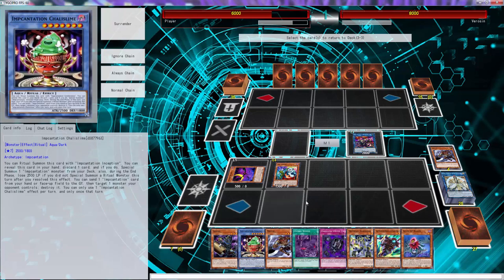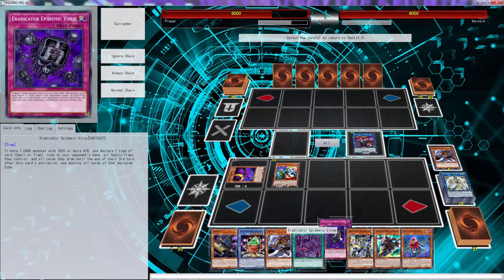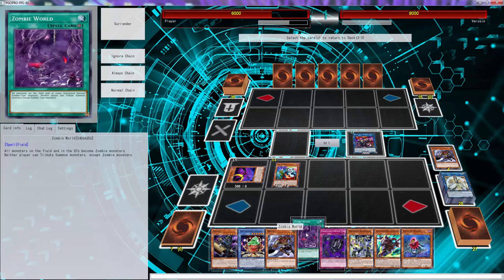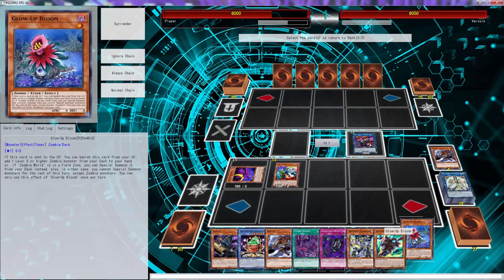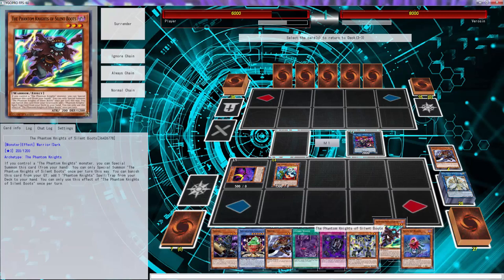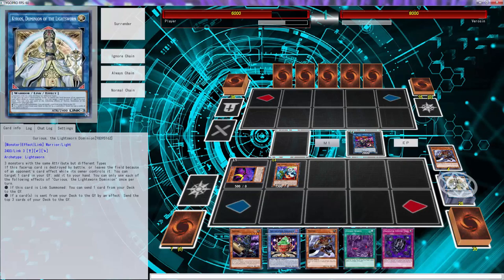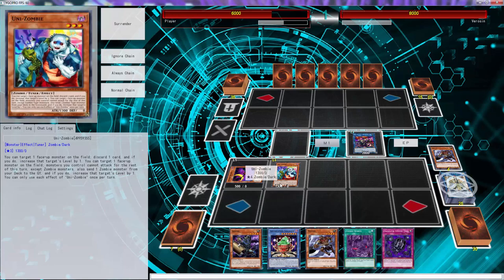We drew Eradicator, so we kind of wasted all that. We can put Incantation back, put Zombie World back. Let's keep Eradicator because we can use both. We gotta put Bloom back — actually, let's just keep Zombie World. We gotta put Schizophrenia back, we gotta put Bloom back, and we're going to put this back because we're going to get another draw. We'll put those three back. What we can do is ditch Mizuki from our hand.